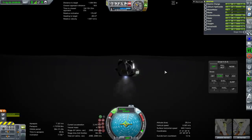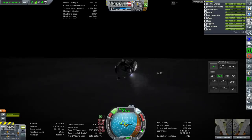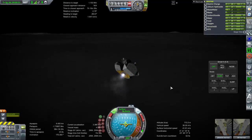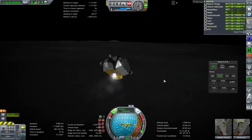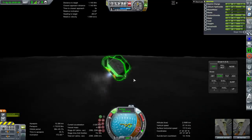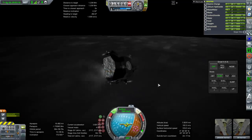This ascent engine does not gimbal, so it's all RCS for attitude control. It does have more ignitions but no throttling. It ought to have about 2,200 meters per second, though this is reading 2,500 — I'll check the configurations. Orbital velocity around the moon is only 1,600 meters per second, so 2,200 is more than enough. Some of that will be used by RCS during descent operations.